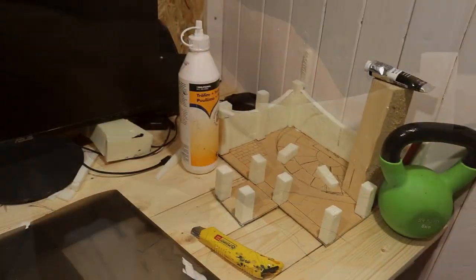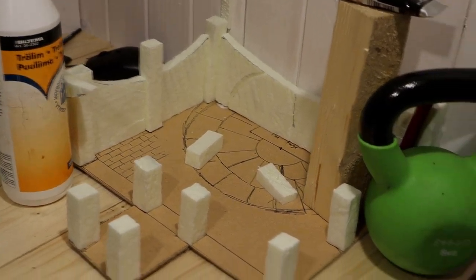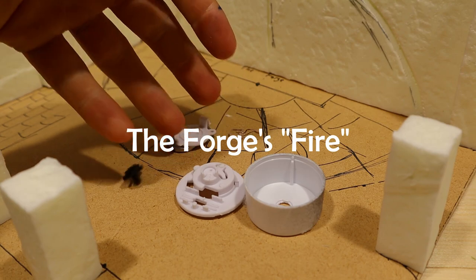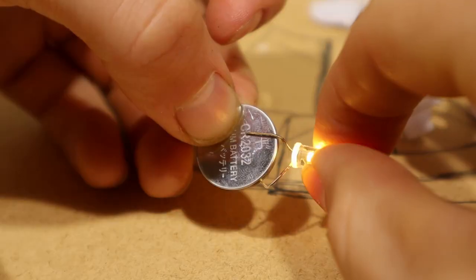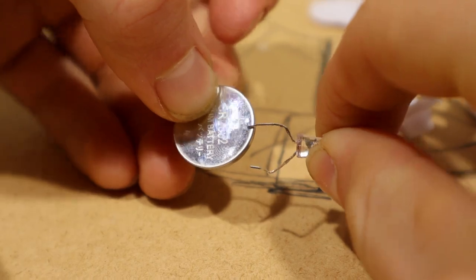Since the pieces didn't fit together perfectly, I pressed them together. Next I opened an electric T-light — I'll try to use only the lamp and the battery, as all of the casing would take too much room. I had a pretty good idea for how to attach the light for the forger's flame.